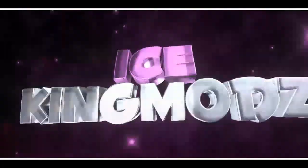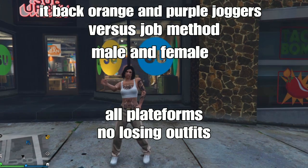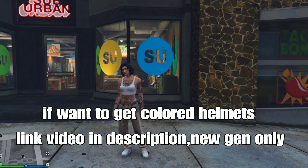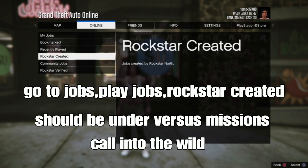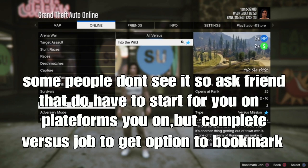Alright guys, so to get the orange and purple joggers — male and female — all planned for newly seen outfits. This job was released Friday, so you want to get the color blooper helmet for the orange or purple. There's a video down below on how to get that for new gen only. To find the job, open your post menu, go to jobs, play jobs, roster rated, and go down to versus jobs — she'll be under there called 'Into the Wild'. For some people who don't see the job, ask a friend to start it up for you.